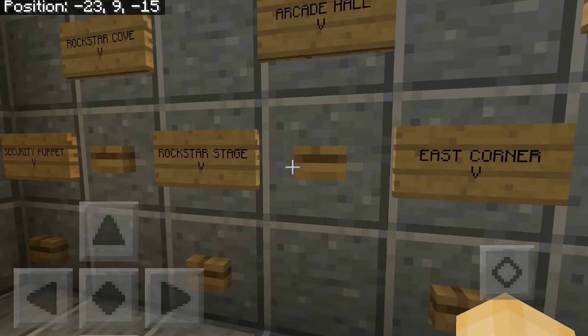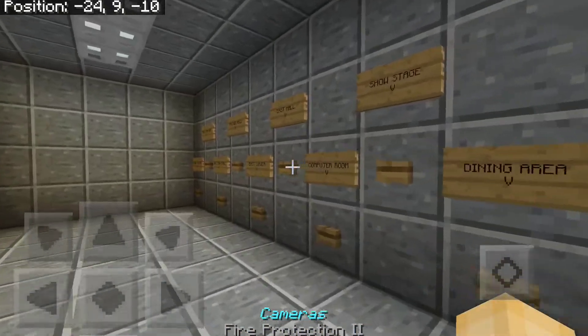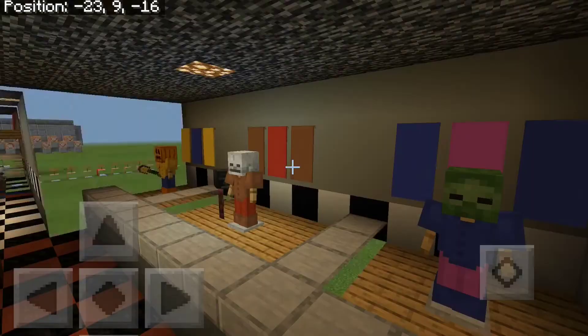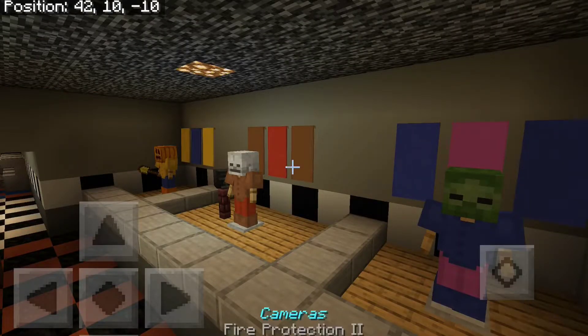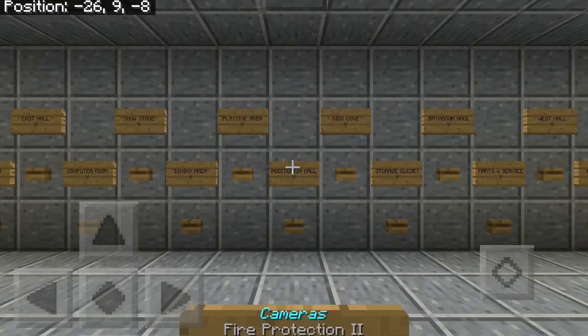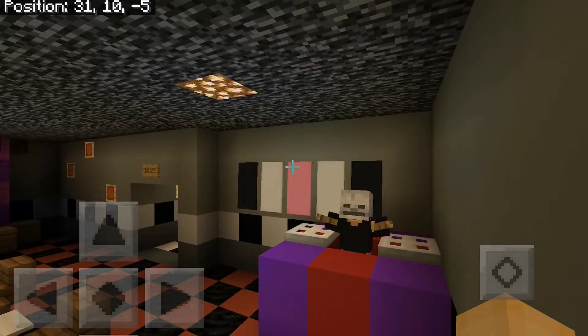This is an Ultimate Custom Night sort of thing, but my own version of it. Here's the arcade, here's the Rockstar Stage for the Rockstar animatronics — Chica, Freddy, and Bonnie over there. The next camera is the Rockstar Cove with Rockstar Foxy, which I made up myself — he doesn't have a Pirate's Cove.